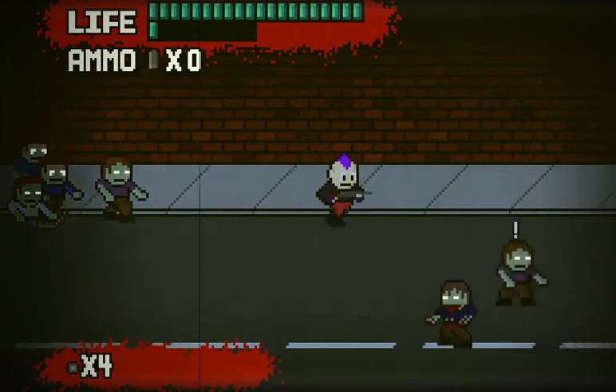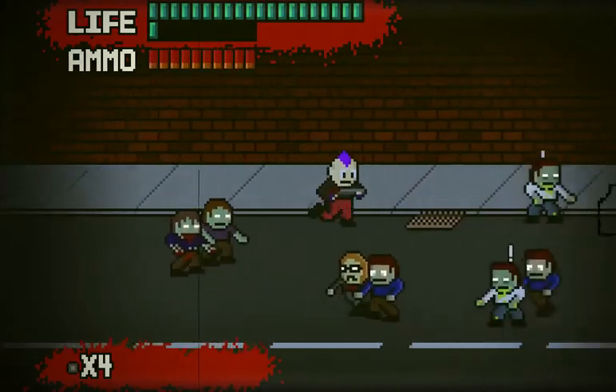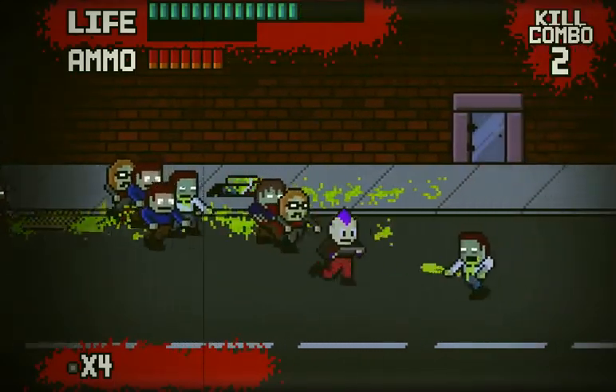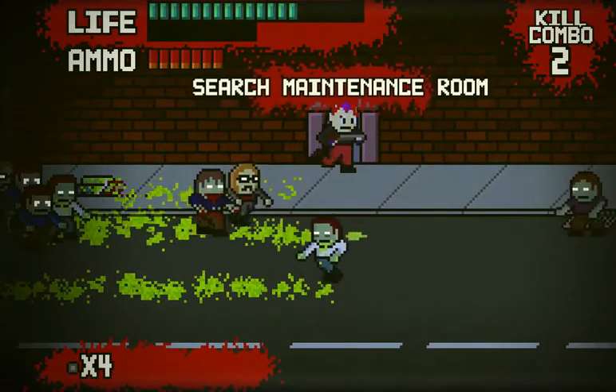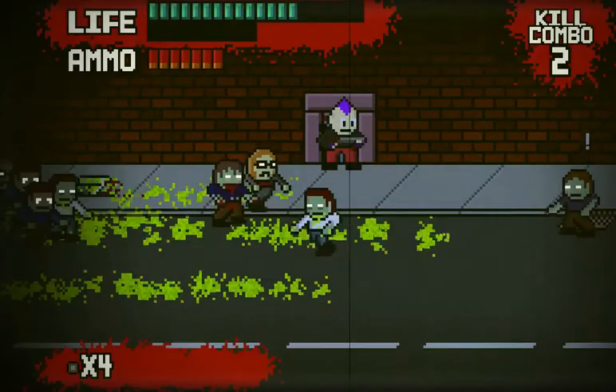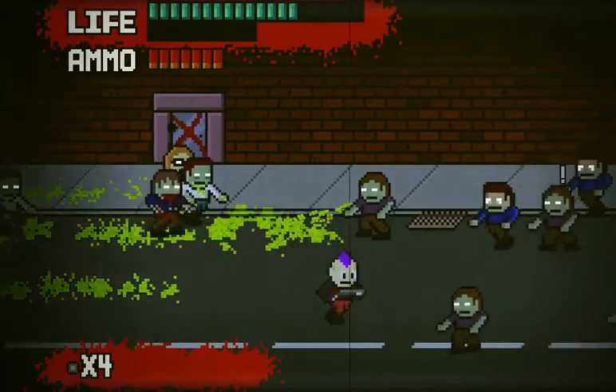Our shotgun, our bolt axe — I guess all we have is shotgun shells right now. Alright, go into this place. Yeah, search maintenance room. Some 5.5 bullets. We're going to try and not get overburdened this time.